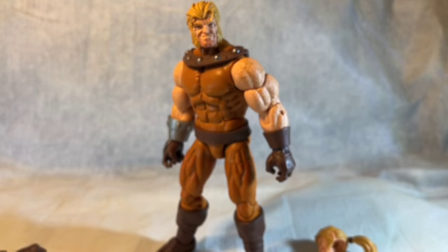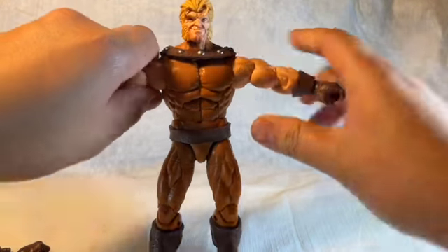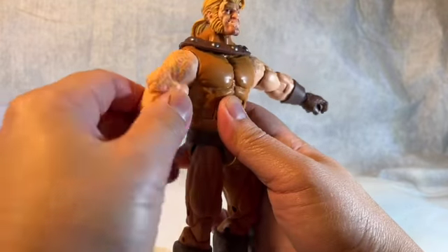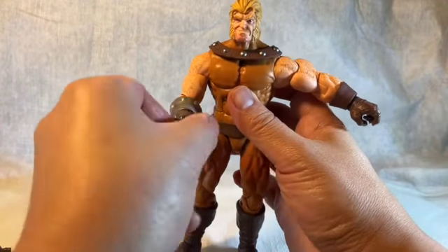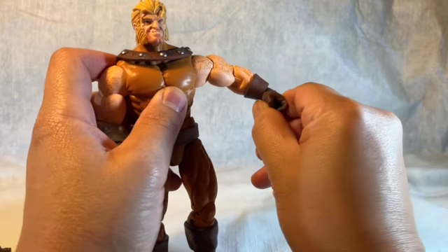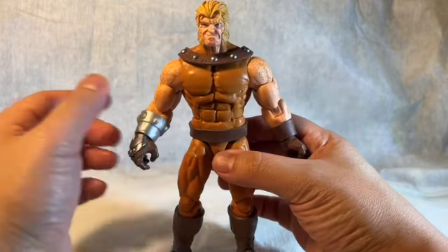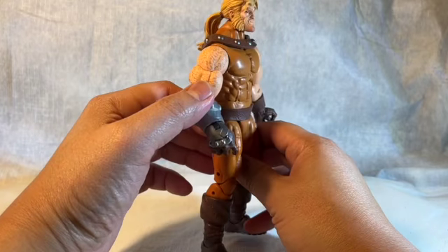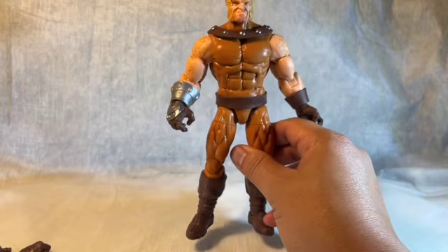Articulation time: shoulders go up, rotates all the way around, bicep swivel, single joint elbow on one side, double joint on the other. We've got a swivel and hinge on the fist, same on both sides. The body sculpt looks very familiar — I'd say either Wrecker or the Bulldozer guy — and it does suit Sabretooth for the Age of Apocalypse build, definitely heavy, which gives him a nice solid base.